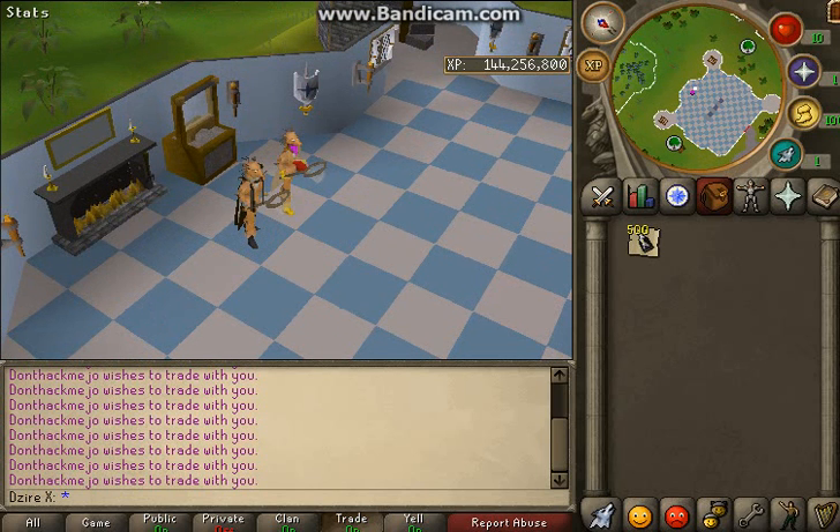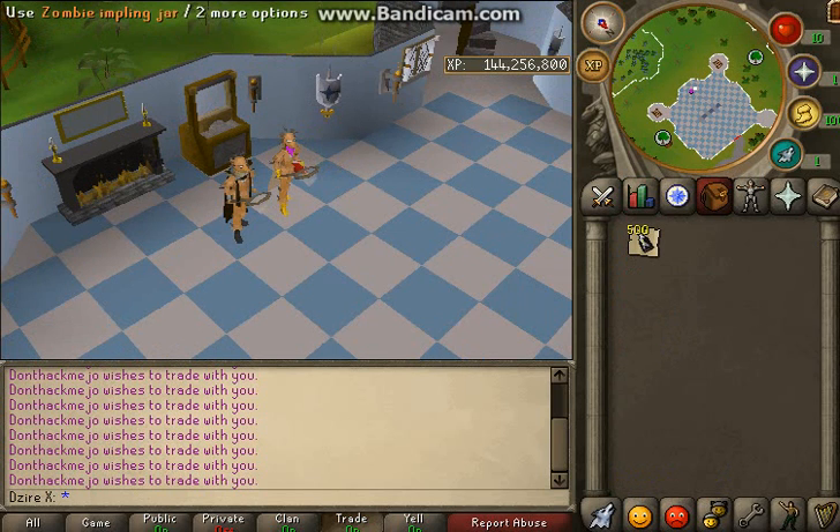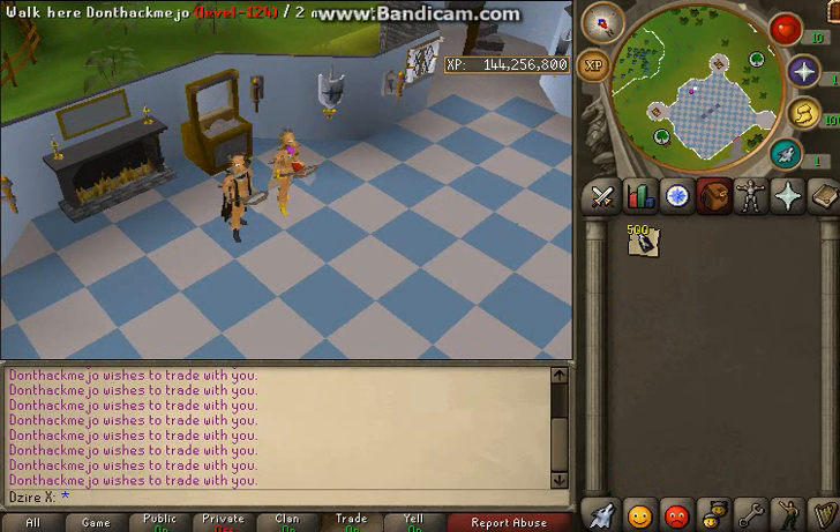Basically we're gonna open them — I'll split them 250/250, then he'll trade me back the loot and then we'll sell it and see how much money we get.